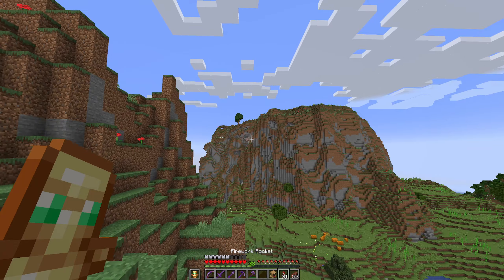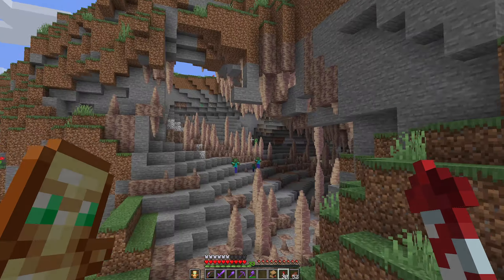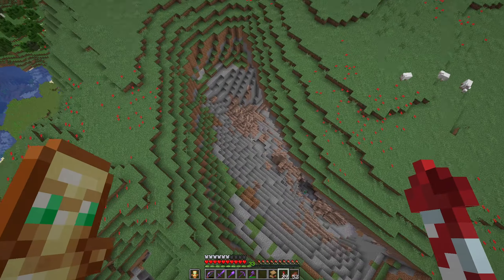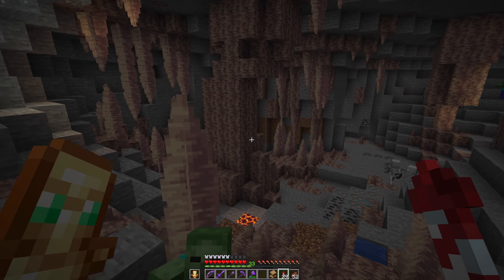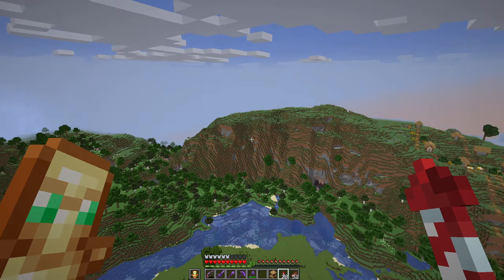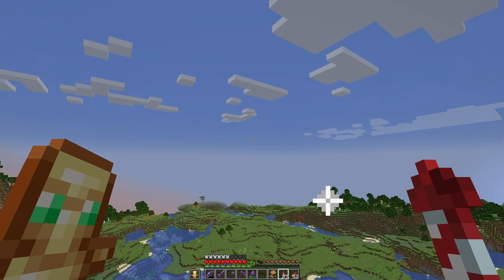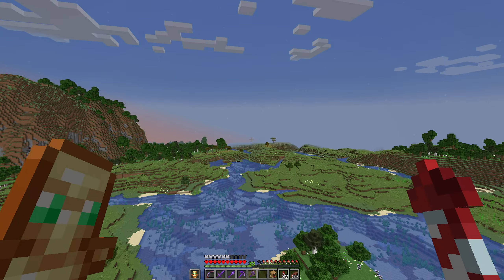I just saw that dripstone hole in the cave. I want to go check that out, see if it's a cool looking cave. It's actually pretty cool - it's a decent cave, not amazing. There's another one there. Try to just go dip and dive out of dripstone caves. This mountain looks absolutely destroyed on the side here. I am getting distracted, aren't I?